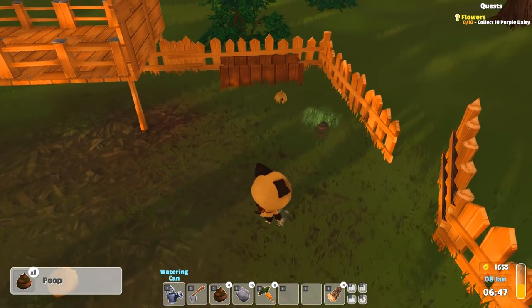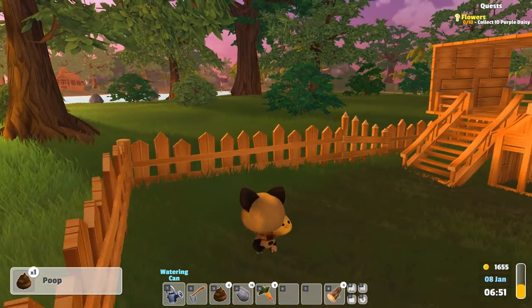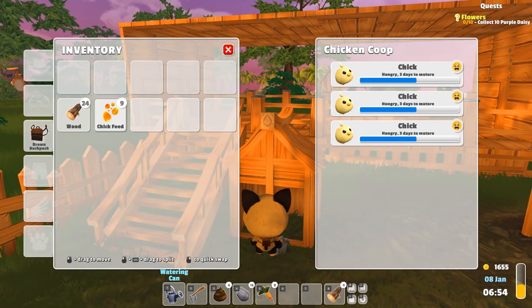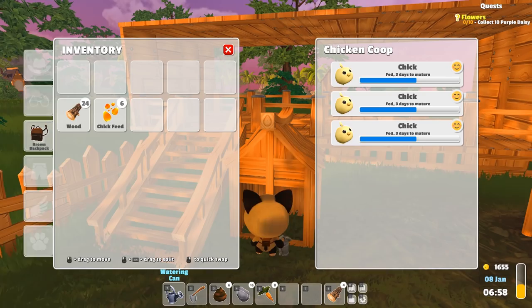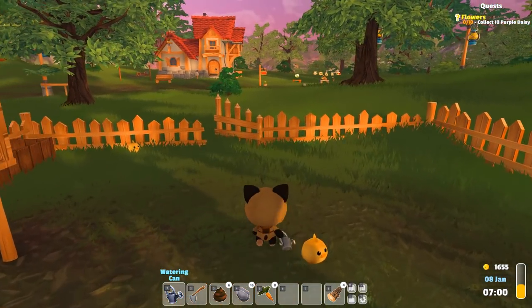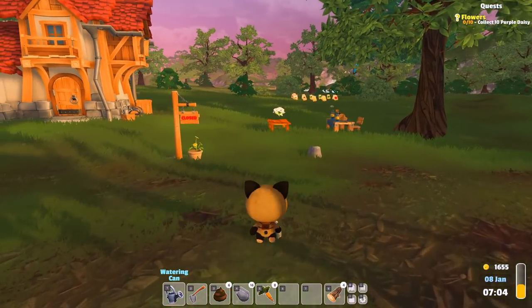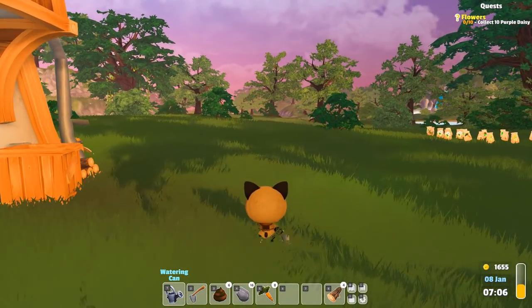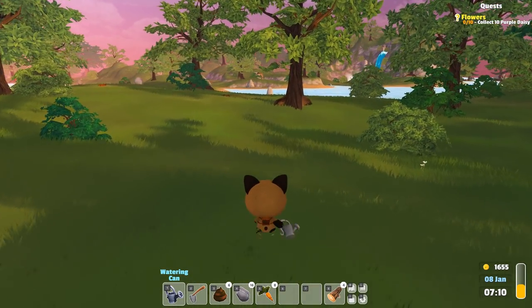Let's pick up the poop and make sure. These guys always stand so close to it — I would think you'd want to move away somewhere. I think these chicks will actually grow up in the next episode or the one after, so we'll finally be able to start selling eggs then.